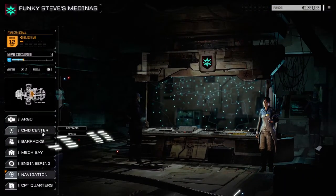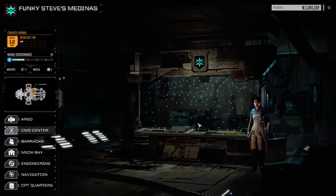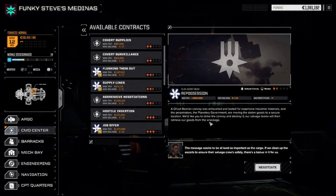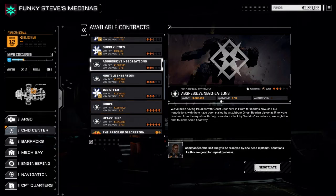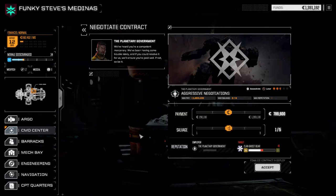There's not a lot to do contract-wise. All of our mechs are back now — we've got a new Catapult up and running, which I'll show you in a minute. We're going to do aggressive negotiations. This is really the only half-decent submission we can take against the clans right now. We're going to negotiate this and go for full salvage on this — we want more clan gear for sure — so we're going to accept it.